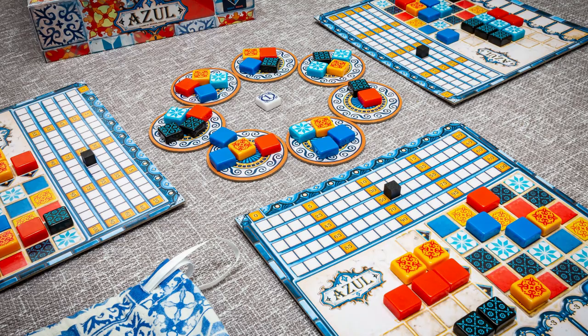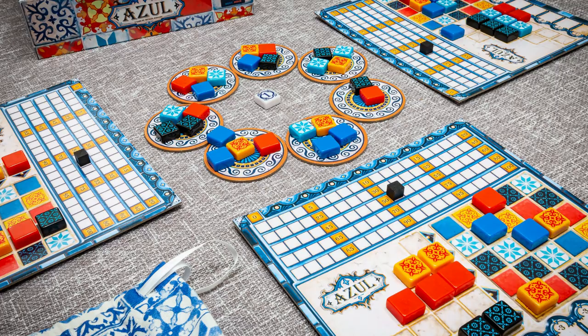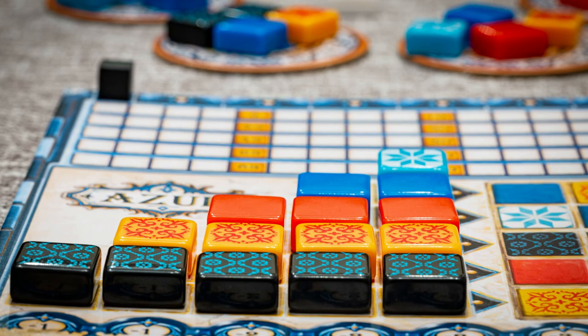Also in our version of the game, our player boards were warped and more difficult to use, even though stored in the same room as dozens of other games. The things that we like about Azul are that the tile components are satisfying to handle and make a great click clacking sound when pulling them from the bag.